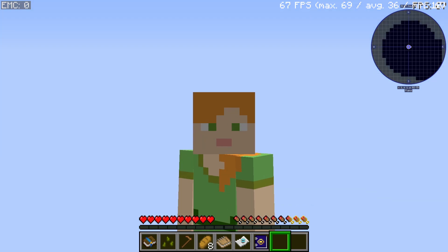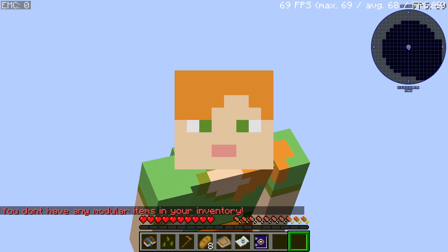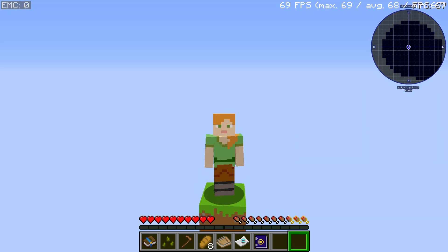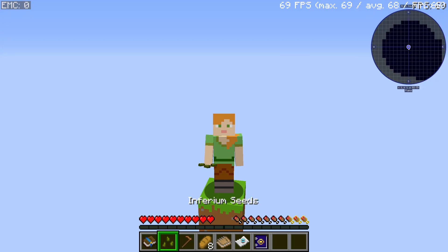Assalamu alaikum beautiful people and welcome to Mystic. This is a mod that is all about EMC power. All this mod starts with these two things, which are very important: the Inferium Seed and the Wooden Hoe.